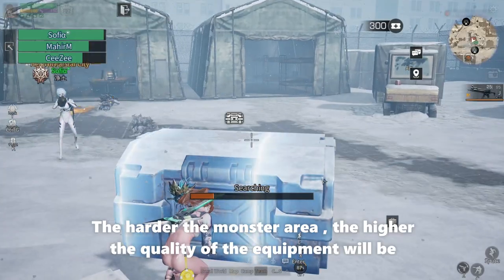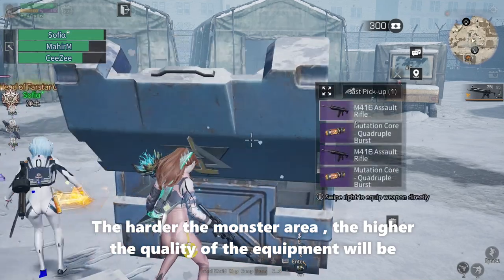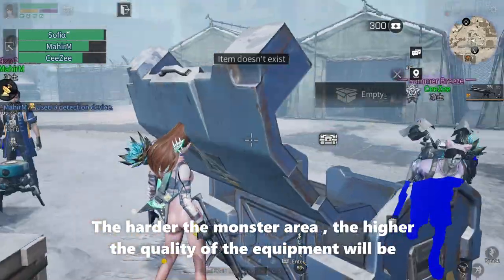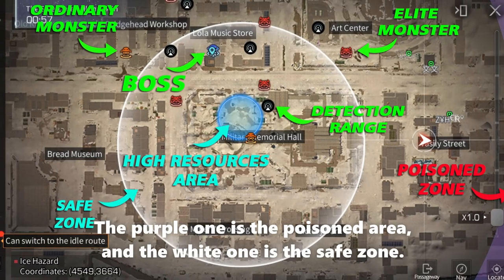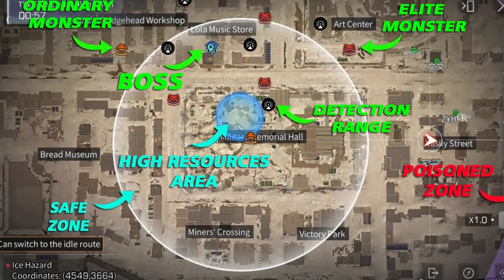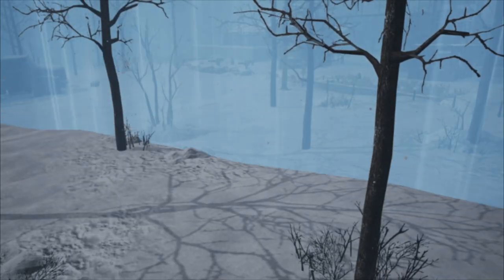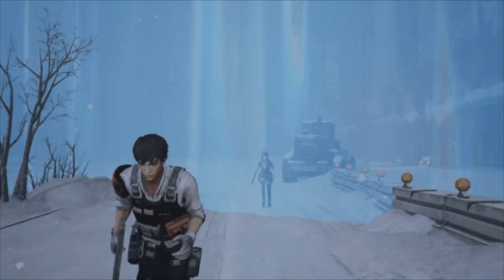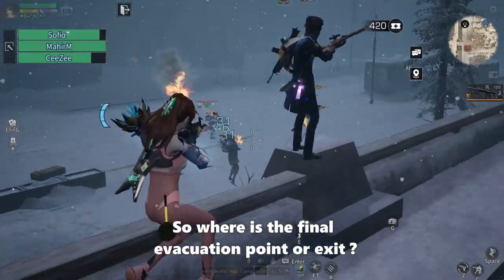The harder the monster area, the higher the quality of equipment you will find. The purple one is the poison area, and the white one is the safe zone — it will continue to shrink over time. So where is the final evacuation point or exit?